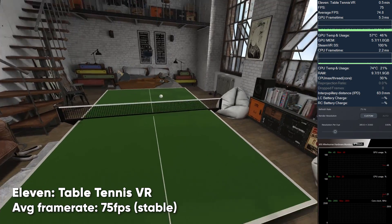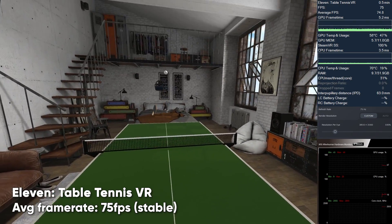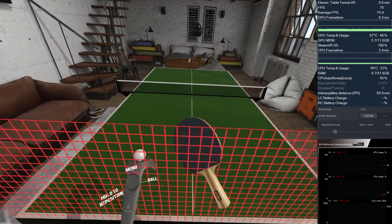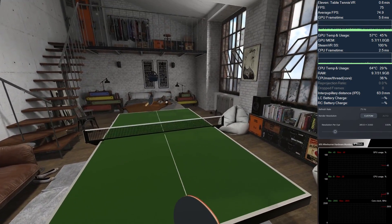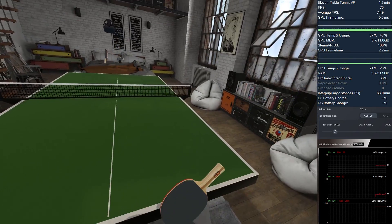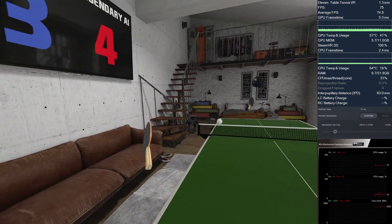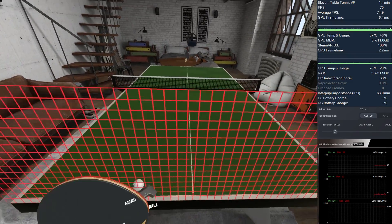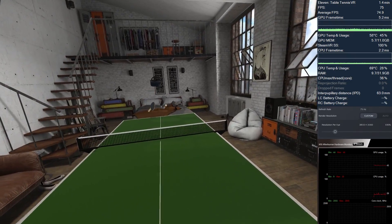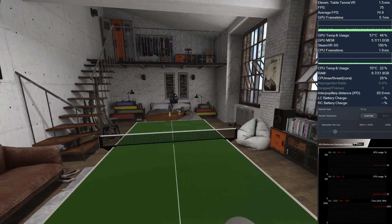Just for fun, I also tried Eleven Table Tennis on the 8KX to see how it runs compared to my last video when I was running it on the 5K Super at 180Hz. 75 frames per second is no problem at all for this table tennis simulator, and I had no issues keeping a stable 75 FPS during my match versus the PC.